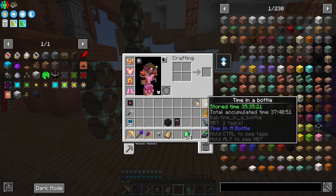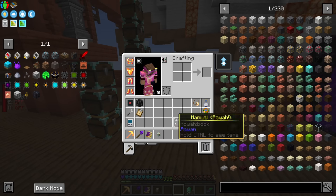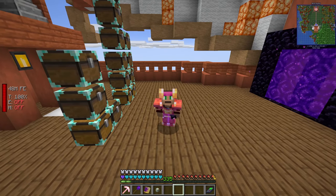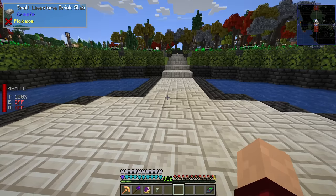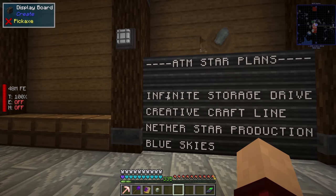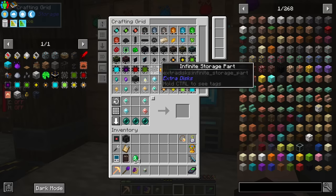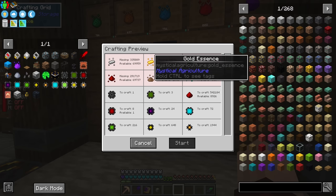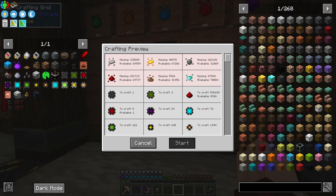I'm gonna keep that one over here next to my time in a bottle. So in the last few episodes we've been auto-crafting and setting things up, all in the grand purpose of making our way towards the ATM star. Next on the list is this infinite storage drive. When I go down here and have a look at that, I'm slowly getting rid of the last few things that are being built up, but you can see it's still missing a bunch of redstone, iron, gold, and silicon.